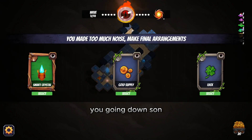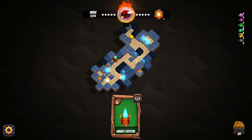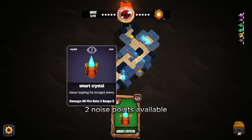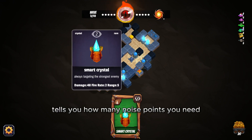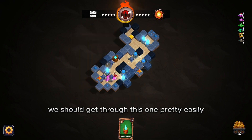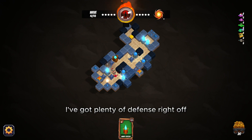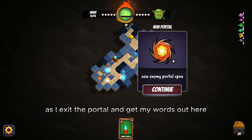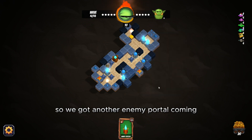We got another card — another Smart Crystal. Note that the top right corner of each card tells you how many noise points you need to use it, so you can't use it until next turn if you don't have enough. We should be okay though, we should get through this one pretty easily. We've got plenty of defense right here. New enemy portal open — we've got another enemy portal, and it's right here by the gold, so now we have to strategically place our gold and really defend this area.